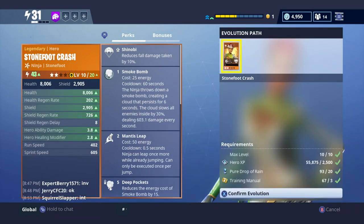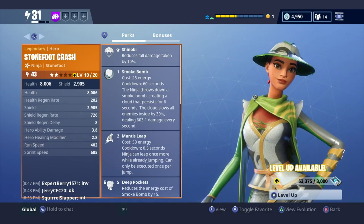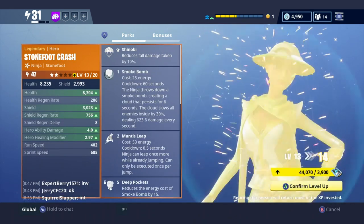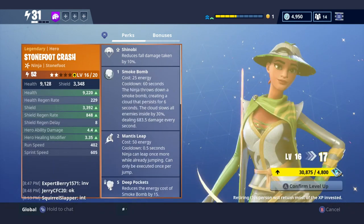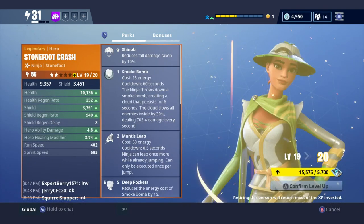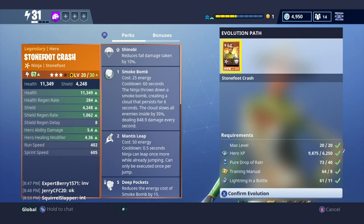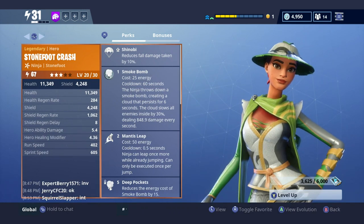We can now evolve her too. I'm going to evolve her - she's now got a hat, that is so cool! We're gonna evolve her even more. I'm going to take her up to level 20... yeah level 20, nice. We could evolve again - let's evolve once more, let's go! We now have a level 67 three-star legendary Stone Foot Crash.